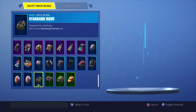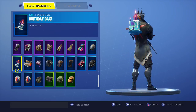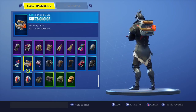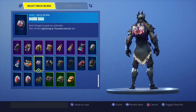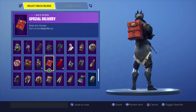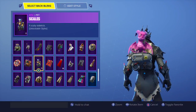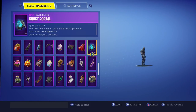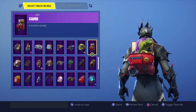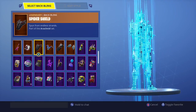Now for our back blings. We've got Little Kev which I love — I got it from the cube event. The Birthday Cake is from the one-year birthday event. Chef Choice is really cool — like you're carrying around a takeaway. The Dark Bag is a really cool one too. There's a lot here that would go well with different skins. We've got the Dragons from this season and the Ghost Portal, which has a really cool effect.